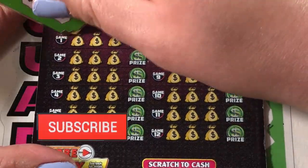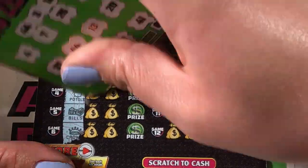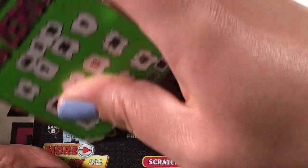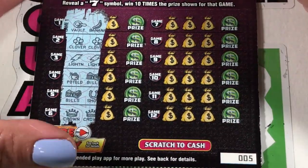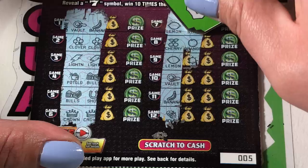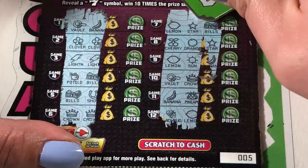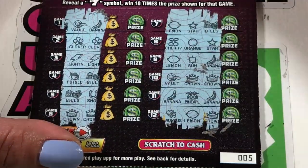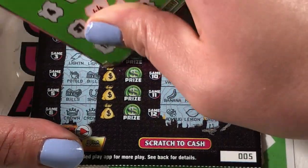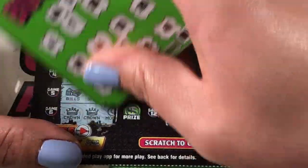Number five. What do we got? Can we get a win? Got two clovers, two lightnings, two crowns. Let's check the right-hand side, because I feel like there might be a win over there — I'm crossing my fingers. No opportunities, so let's scratch here. No multipliers or anything. Banana moon. Can we get a clover? No. Can we get a lightning bolt? No. Can we get a crown for a win? Nope.